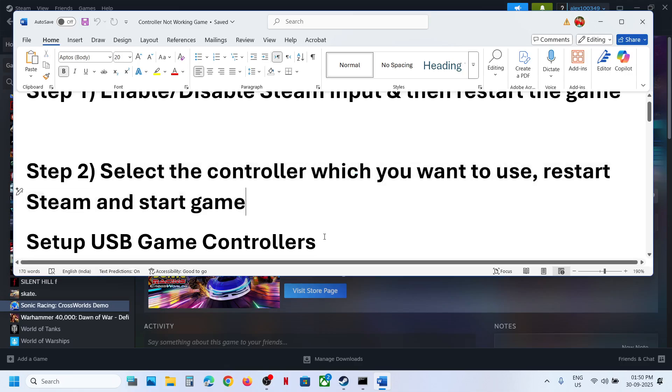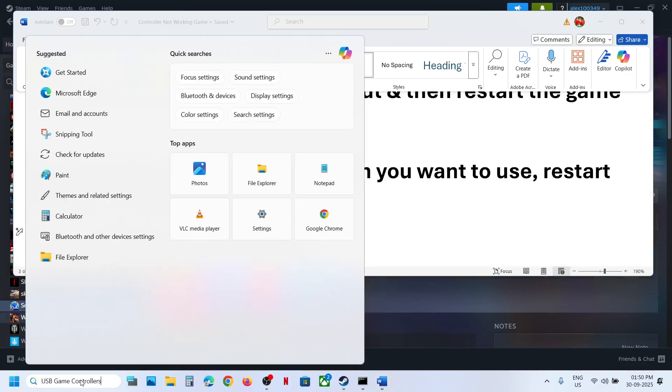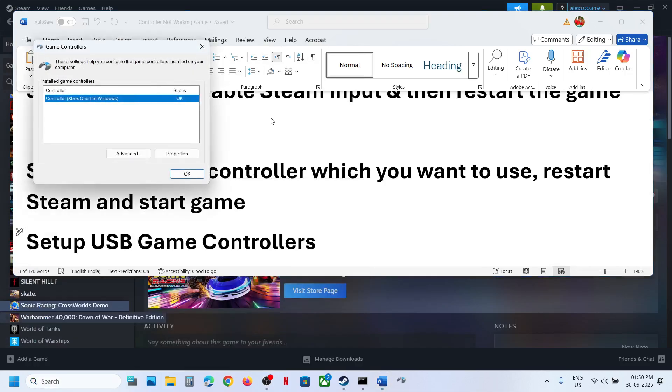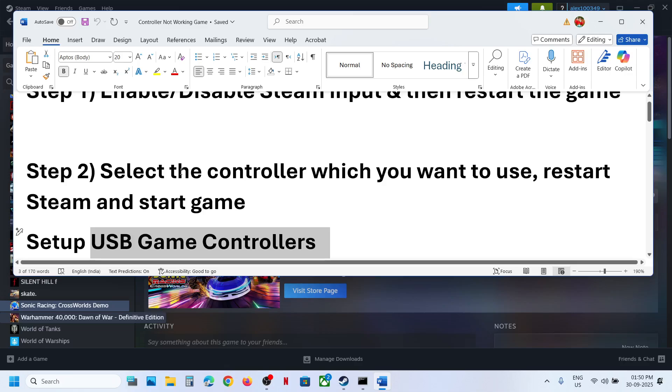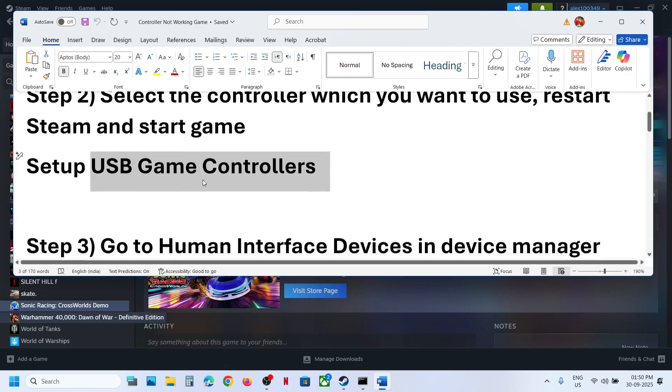The next step is to select the controller you want to use, restart Steam, and start the game. Type 'USB game controllers' in the Windows search box and click on it. Select the controller you want to use. Go to Advanced Options and select the controller — Xbox or DualSense — whichever you want to use. Then relaunch the game and check.